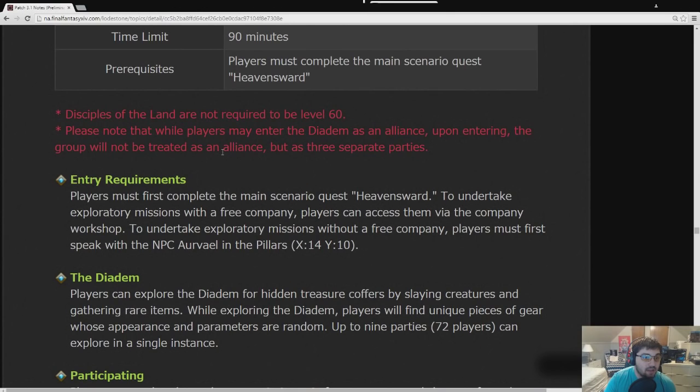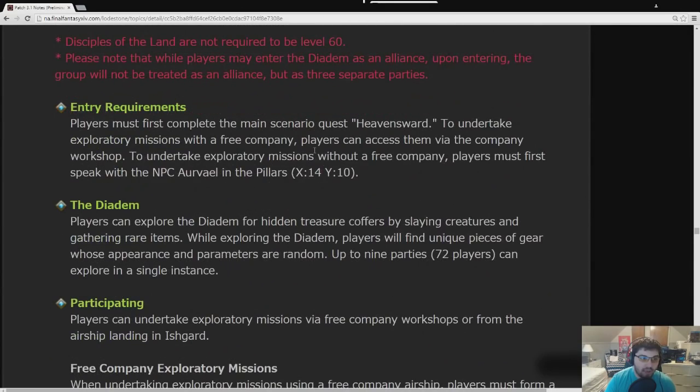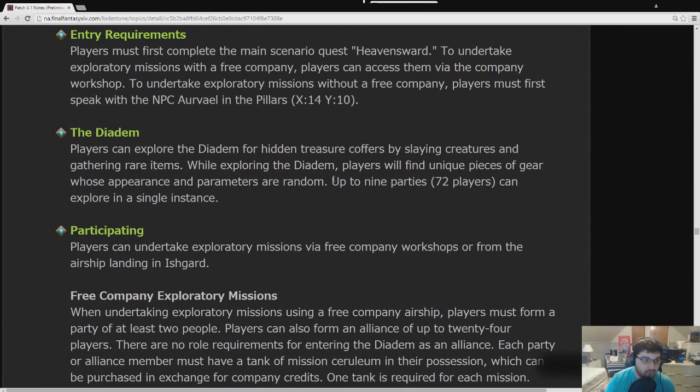The group will not be treated as an alliance, but as three separate parties. That's kind of strange — why queue in as an alliance and get treated as three separate parties? It might be because we land on different islands within the Diadem when we first get there. The Diadem is the name of the zone.